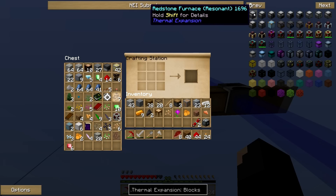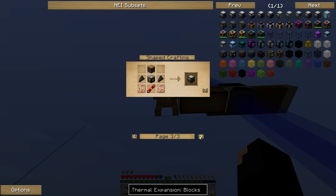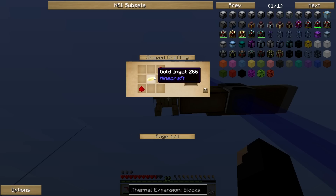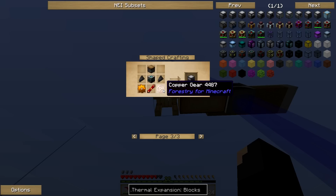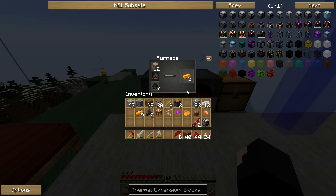Let's go ahead and see what I need for that pulverizer. Redstone reception coil — so we need gold. Need two more copper gears, so I need eight copper. Shite. We're going to probably run out of copper here.